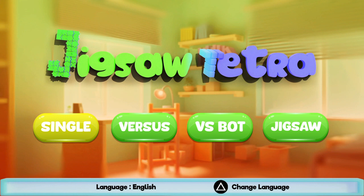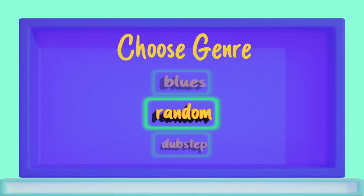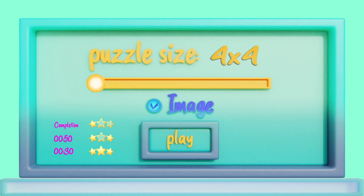I want to say there are about 12 or 13 trophies including the platinum. Your first one: Single Mode — win a 4x4 and get the three-star rating. So you go to single mode, pick a puzzle, put it on 4x4. There's one for single mode 4x4, 5x5, and 6x6. For the Jigsaw mode it's for beating it on easy, medium, and hard at a certain size. If you skip right to hard, it counts for each of those three trophies, so you can skip a step and save time by doing that.